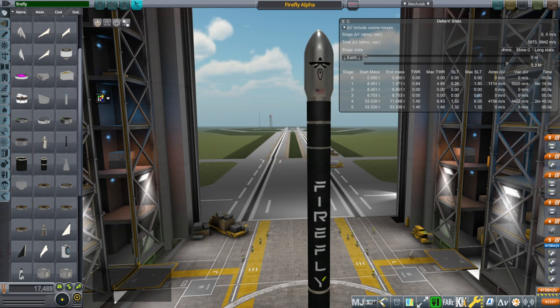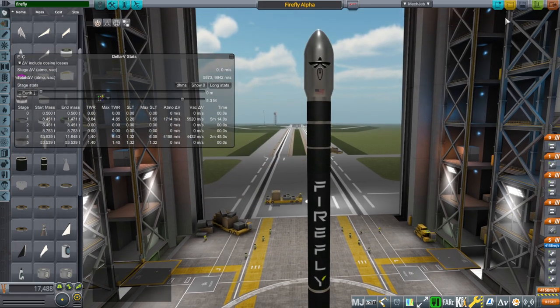Not all of them are quite as well textured as this one, but I did a lot of work on them to make sure they look all right. That includes the ABL RS1, Astra's Rocket 3, it's got a bunch of CubeSat stuff, the DC-X which is sort of a throwback one, and also some small model rocket engines. There's also Rocket 1 from Launcher Space, a Skyrora XL, Terran 1, and VLM parts from Brazil. Plenty of launchers in the Small Rockets Pack for you to play around with.